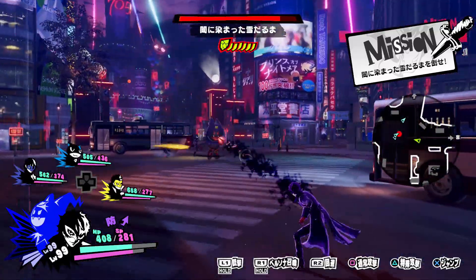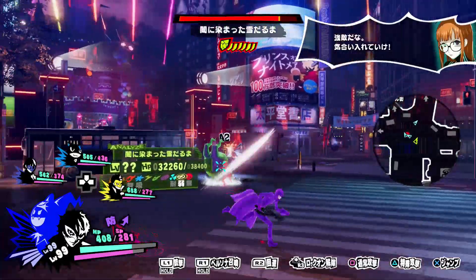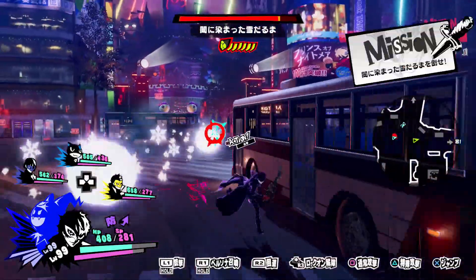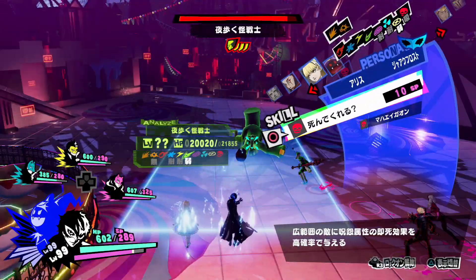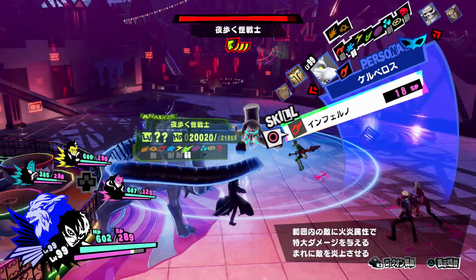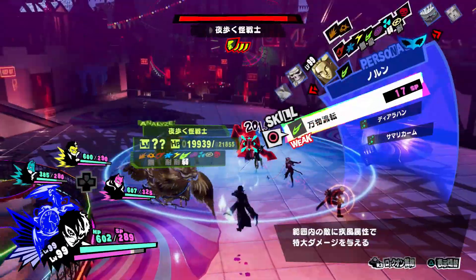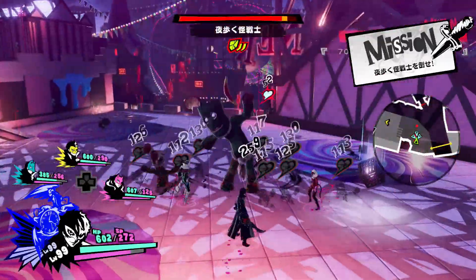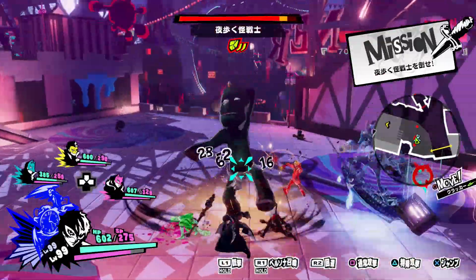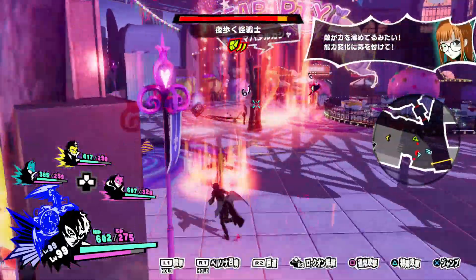If you'd rather use an ability from the command menu to take advantage of increased potency, to gain more control of where the ability targets, or to use one that cannot be used as a finisher, you can do so by holding down R1. This brings up a menu containing all abilities your currently equipped Persona can use, as well as showing what weaknesses or immunities it has. From there, you can hit up or down on the D-pad to select which one you want to use, then use the left analog stick to adjust the targeting area, and hit circle to use that ability.